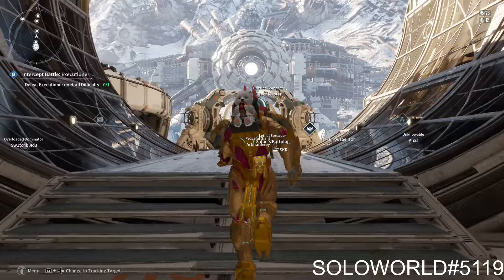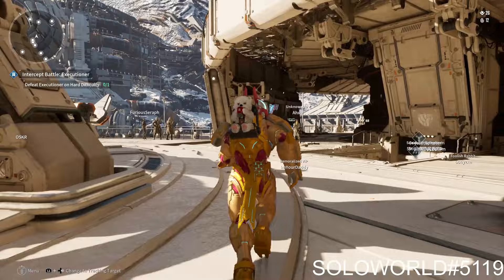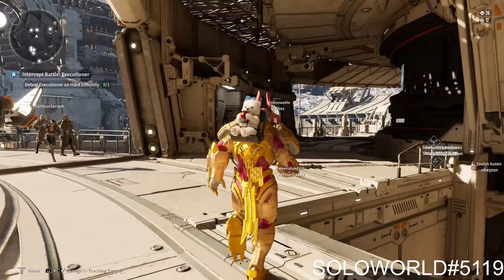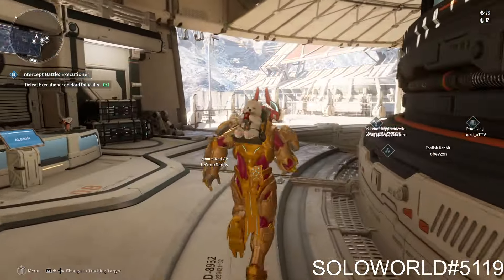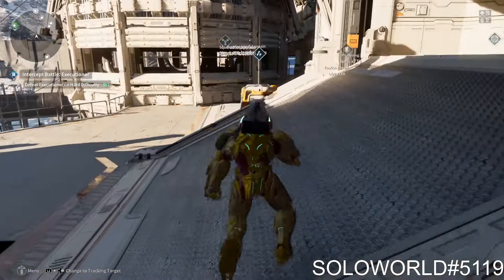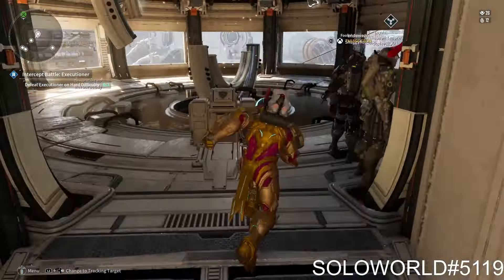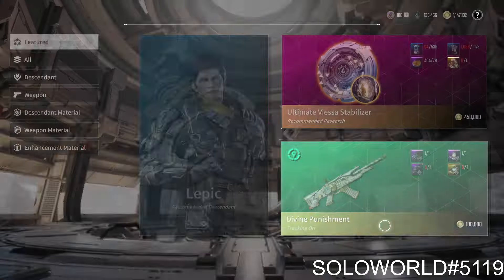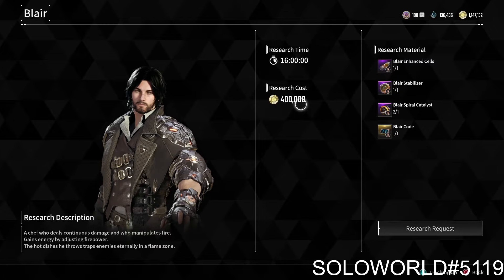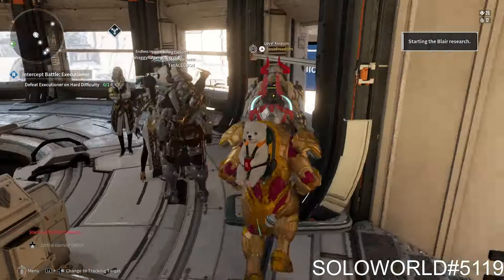It took me longer than I'd like to get the Blair Stabilizer, but not as long as some people were saying. I did it about six times total before it finally dropped — a lot of people said they did it 30 times. But now that we have all the parts, we'll head over to Descendants, select Blair, and start the research request. In 16 hours, we'll unlock Blair.